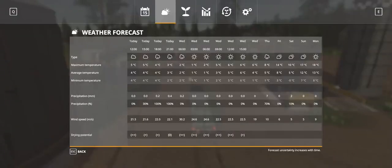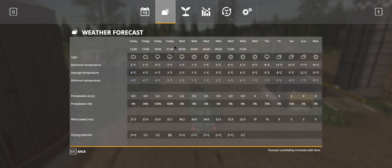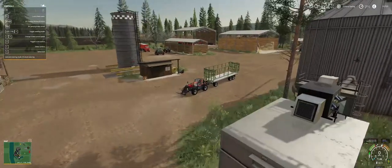We're at four degrees - a quick look at the weather. We're not going to get anywhere with canola I don't think. It's going to rain the rest of today, but tomorrow it's going to get sunny. At midday we should be looking good, so we may have to wait until tomorrow because it's going to get cold and waterlogged. Canola seeding - medium frost resistance, medium, drought none.